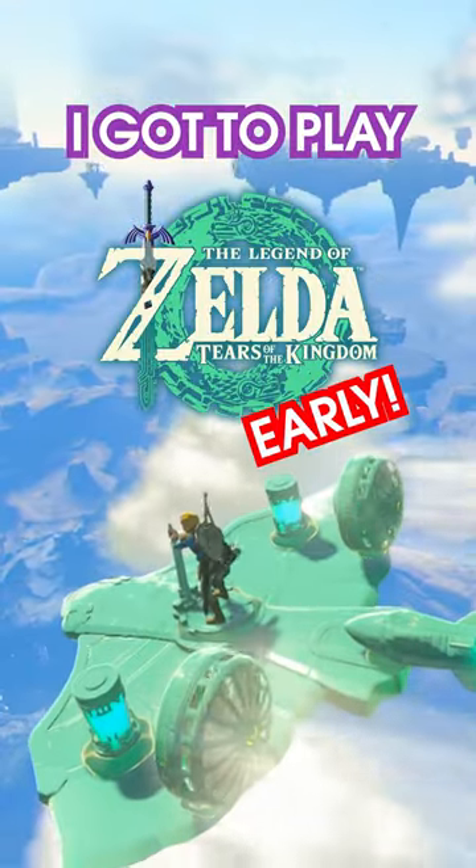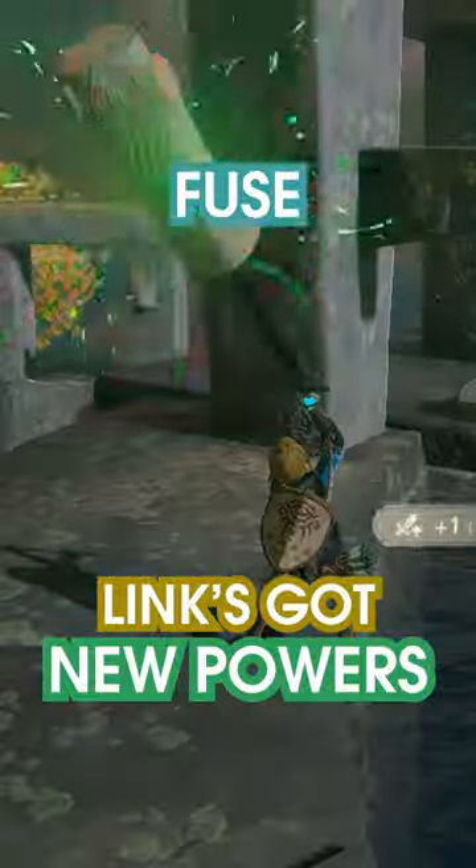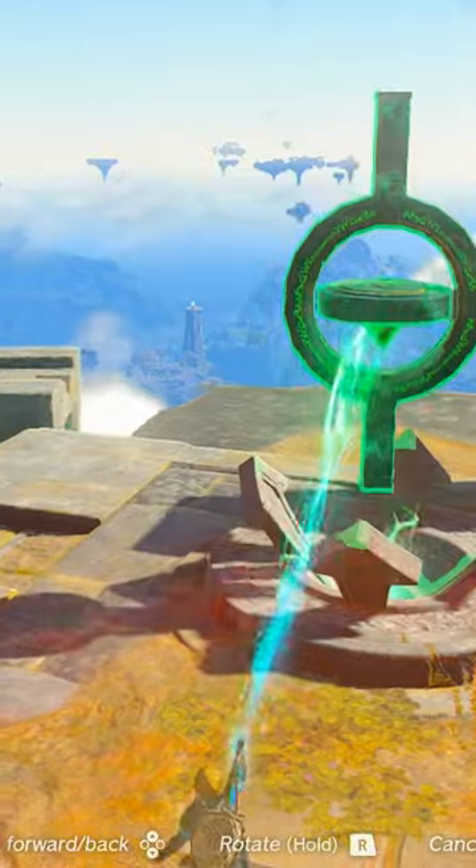I got to play Tears of the Kingdom early and here were my main takeaways. Link's got new powers: Ascend, Fuse, Ultra Hand, and Recall — opening up a wide variety of ways to solve puzzles, overcome obstacles, and traverse large areas.